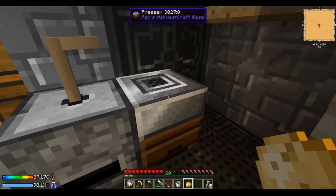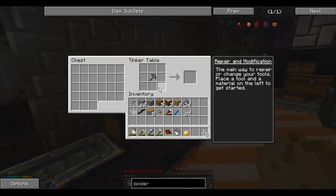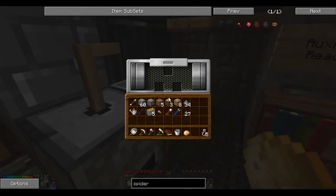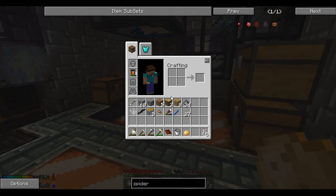I also made a presser, which is made from iron and pistons. If you want a pattern for that, you can look it up — it's iron on each side, and then pistons on each of these bottom sides. I think we can use that later after we get some different seeds and press them into tofu, which is a really, really good resource.